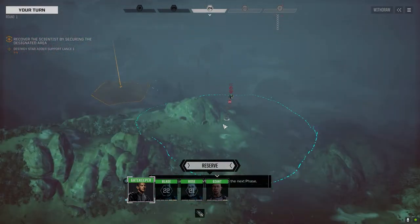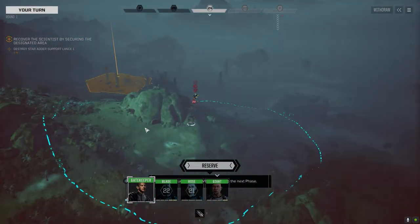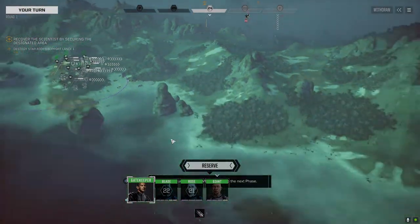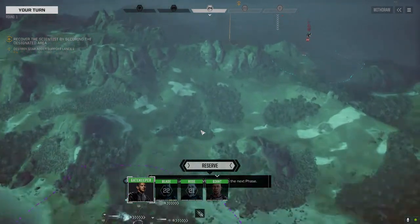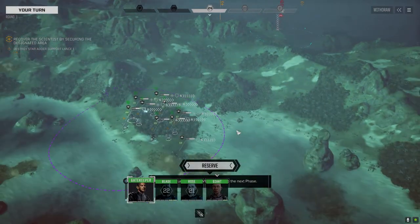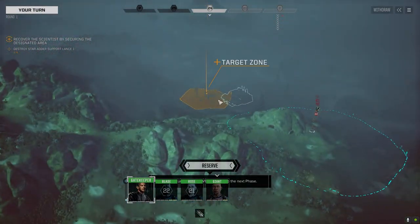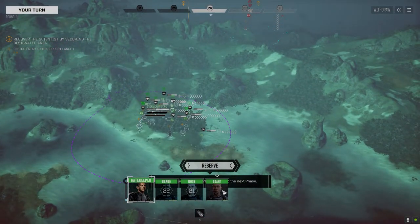Here we are approaching the facility. Looks like we've got a Stormcrow up ahead and a support lance. This is a three-skull recovery mission against Clan Star Adder. I'm hoping it looks like there's going to be two lances defending, most likely reinforcements as well. There's eight of us here.